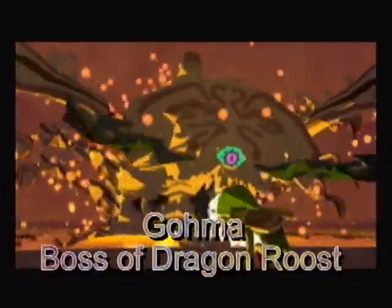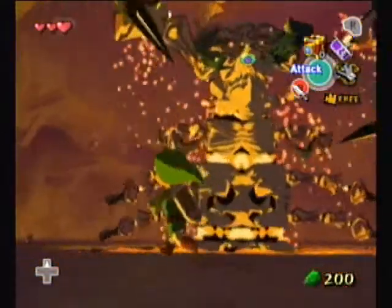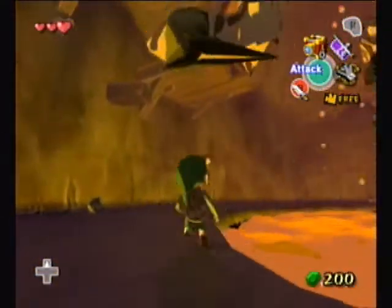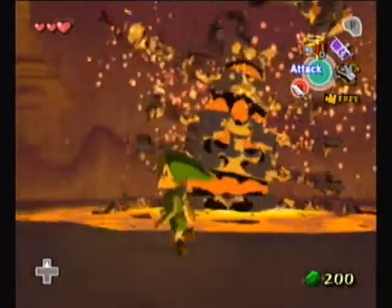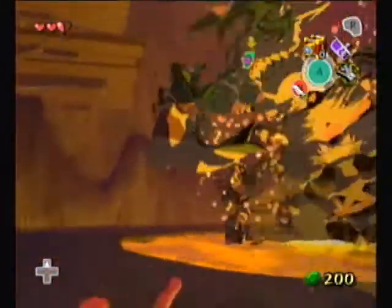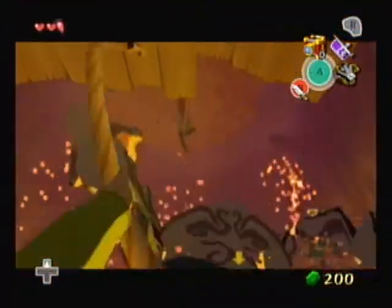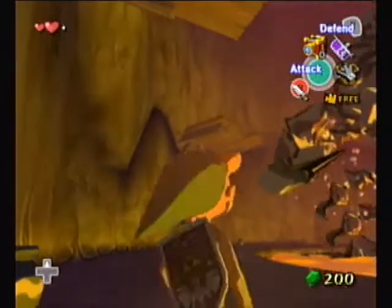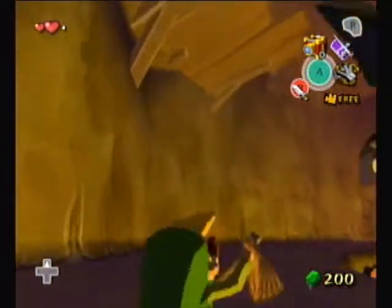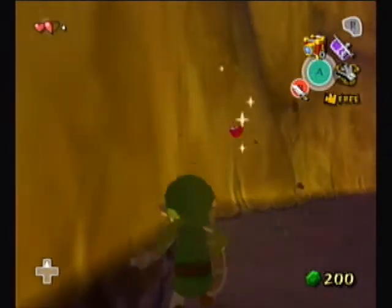This is Gohma. I think Gohma's been in almost every 3D Zelda game. What you have to do is a little intimidating when it jabs its claw like that. With Zelda games, whenever I have to go into first person with arrows or something like that, I always feel intimidated and vulnerable — which I am.